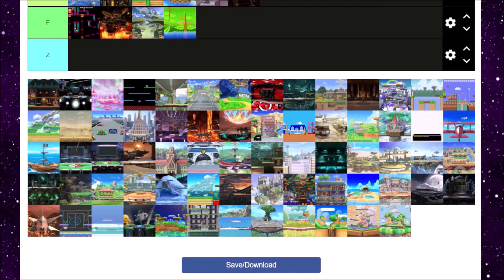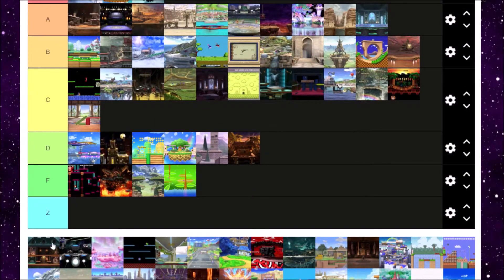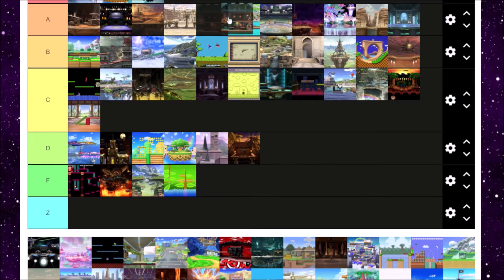Next up is Luigi's Mansion from Luigi's Mansion. I love Luigi's Mansion — it's pretty classic. There's not much to say about it but it looks nice and it's got a cool aesthetic. It just feels like this mansion is so small compared to the actual Luigi's Mansion. Luigi's Mansion gets a B tier from me.